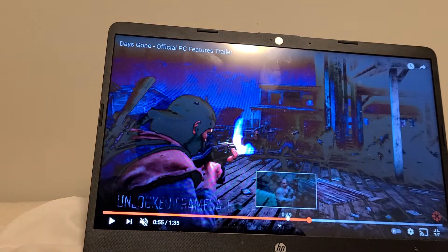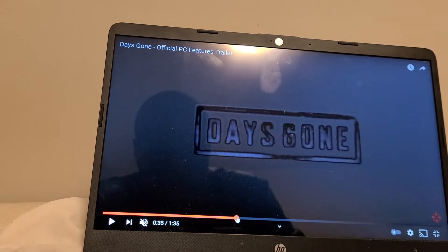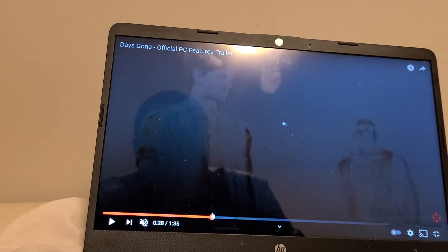We see a bear, we see some of the monsters, unlock frame rate, then it shows the story mode. High beta, 21:9 ultrawide monitor support — and then it just shows Days Gone.